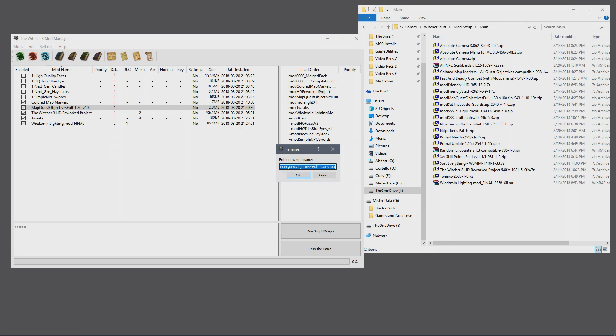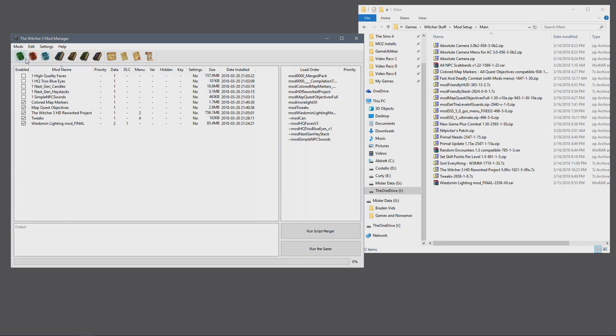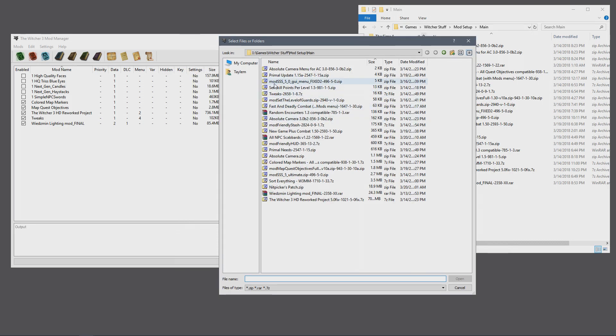I'm going to rename these just a little bit — I don't like the name being so long. This is just for my sake; nothing you guys have to do. I'm a stickler to have things labeled just the way I want them. Now, some of these mods need extra setups beyond just installing them. I typically like to install all my mains that are a simple installation process first, and then go back and do the more complicated ones — the ones that require key bindings or have extra files to install.